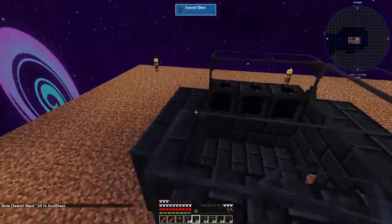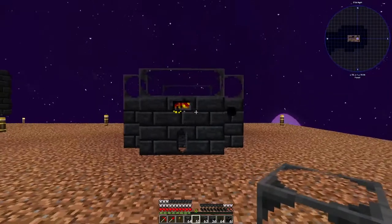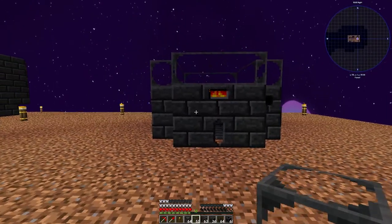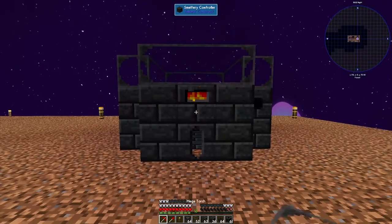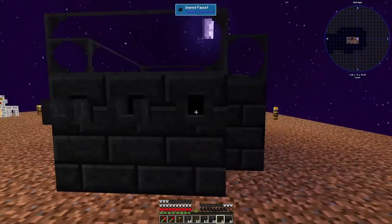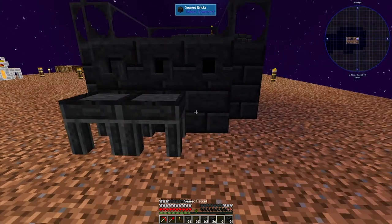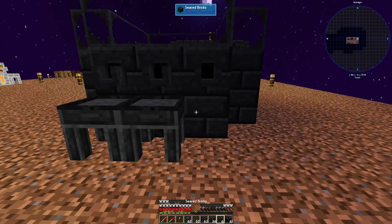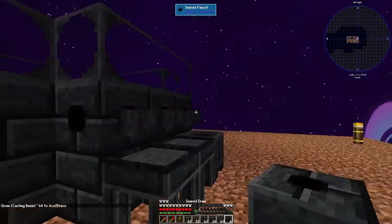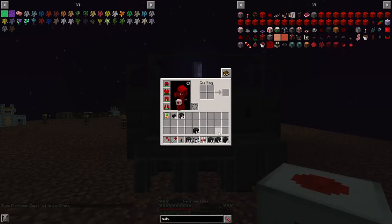You can build this as tall as you want. For this demonstration, I'm only going to build it 3x3x3 so it is super compact. Put your drain over on the right side and have a casting table and a basin if you want. If you don't want a casting basin, you can use a casting table. I'm going to use a basin.